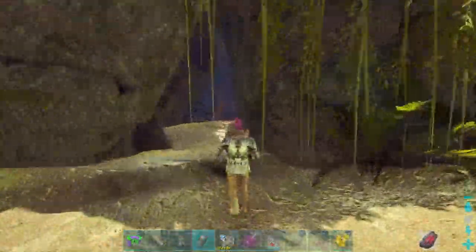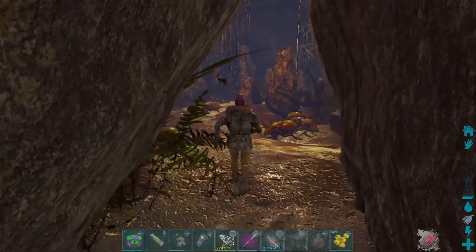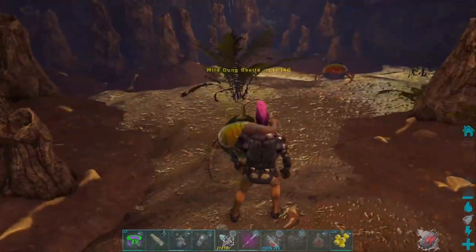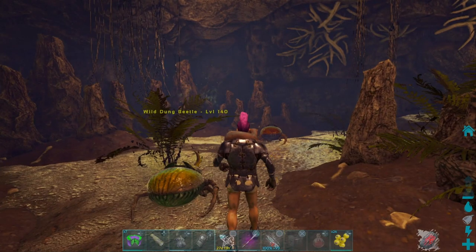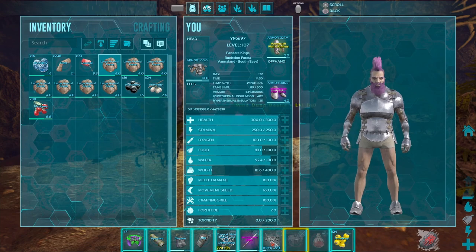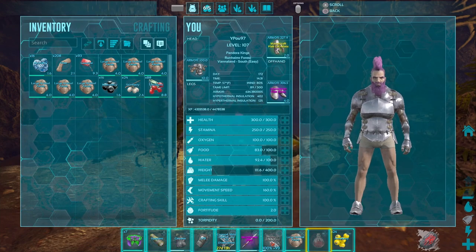Let's go inside. As you can see, it's an extremely small cave full of dung beetles. Let's tame a couple — I'm going to be farming those ant mounts, or whatever they're called, just to see how much stuff we can get from them.